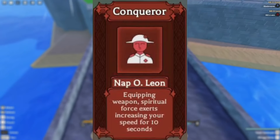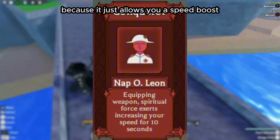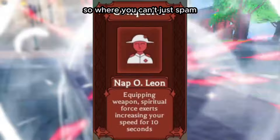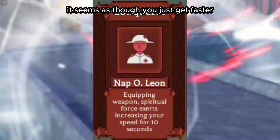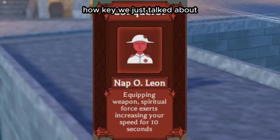Napoleon is pretty tame in terms of Conqueror's Haki — it just allows you a speed burst when you equip a weapon. I'm not sure how it works or if there's a cooldown preventing you from spamming weapon equips to keep getting a speed boost, but it seems you just get faster after equipping a weapon. It doesn't seem too broken compared to Go Deezilla.